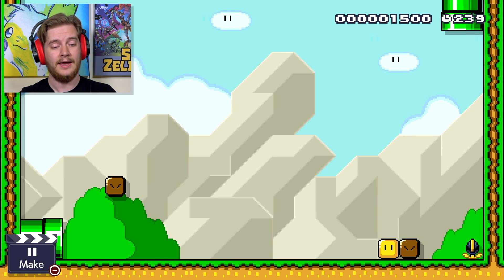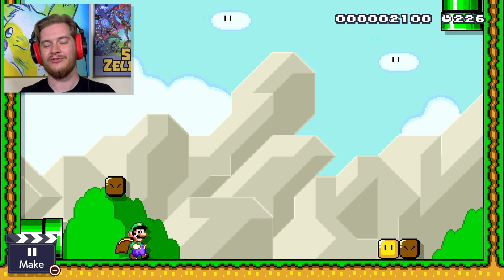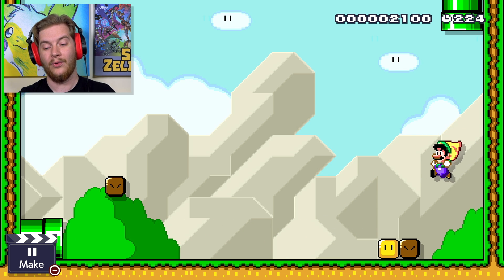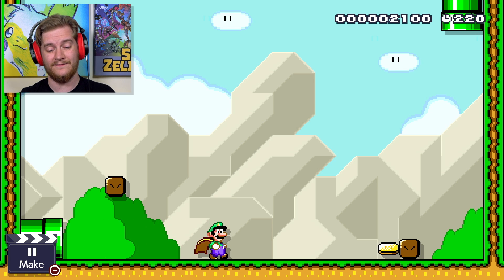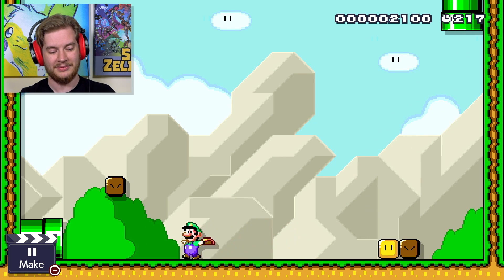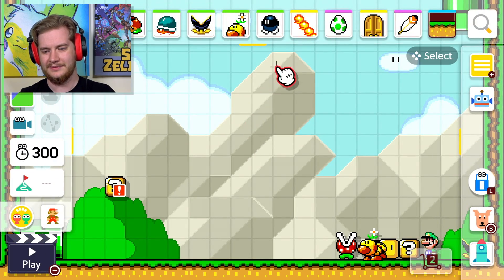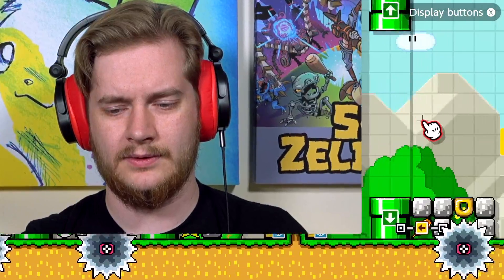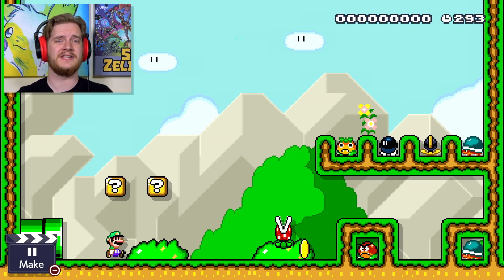Before moving on — if you hold the direction you're facing while descending, you can slam into the ground in what is essentially a power dive, and that destroys even munchers, which is a very potent tool. Then we move on to another borderline item — Yoshi. Yoshi is kind of a powerup in his own way, and yet so much more at the same time.